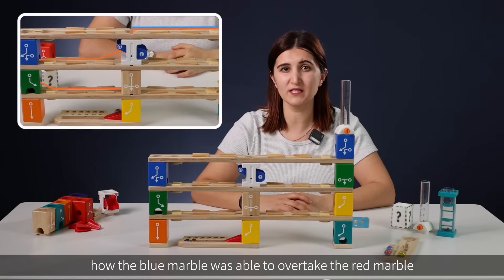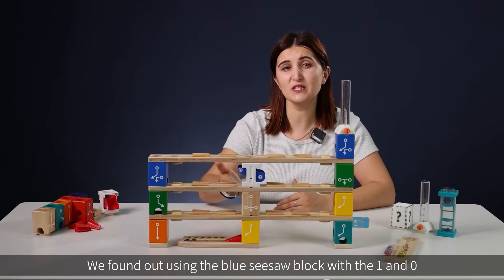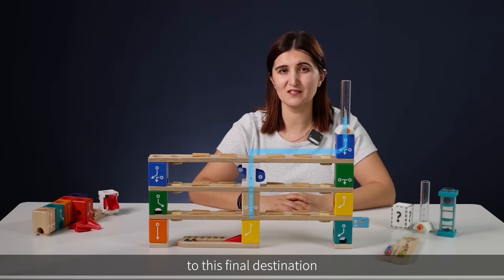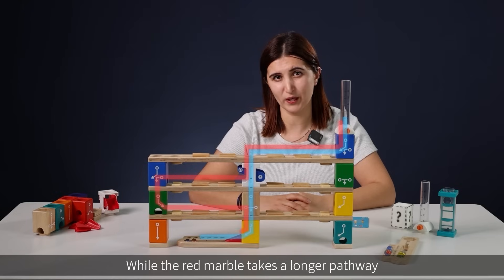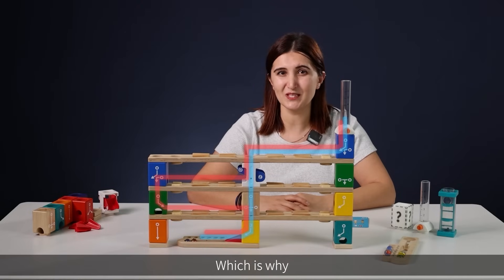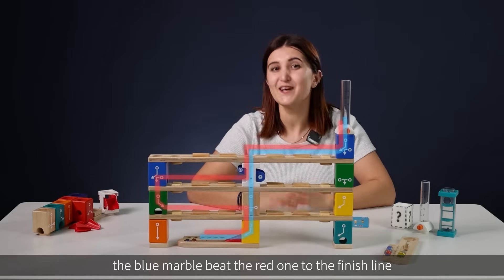Now let's review how the blue marble was able to overtake the red marble. Using the blue sisal block with one and zero positioned in such a way, the blue marble rolls straight down to its final destination while the red marble takes a longer pathway. As everyone knows, a straight line between two points is the shortest — which is why the blue marble beat the red one to the finish line!